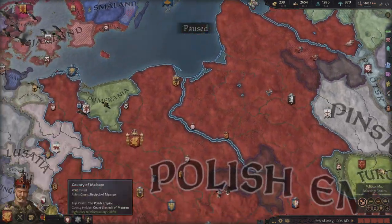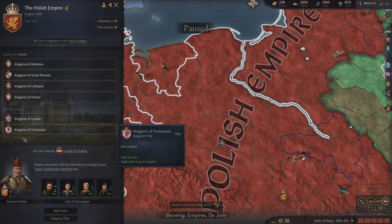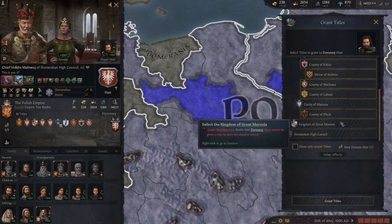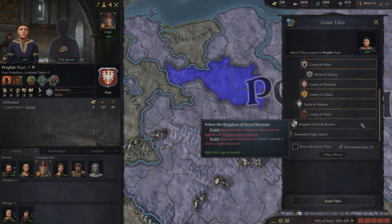The next concept involves grandchildren. If we look at our ruler here, he has two sons both with claims to a throne. We're under confederate partition inheritance, which means each son is entitled to land. We cannot give the kingdom of Great Moravia to a son directly because under partition he cannot be given a title he doesn't stand to inherit. Interestingly, this does not apply to grandchildren. You can give a grandchild a county or barony, and then theoretically give him a kingdom within your lands. When your ruler dies, it would not go to the brother — it would go to the heir of your heir.